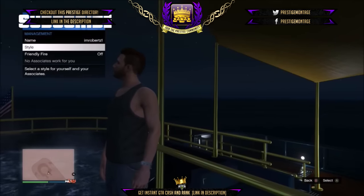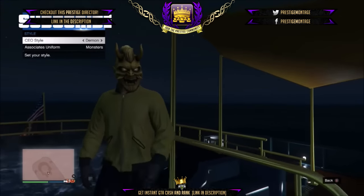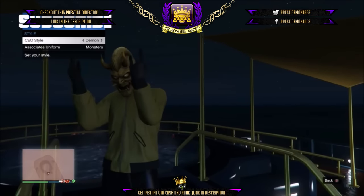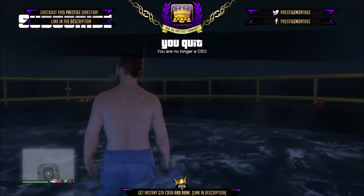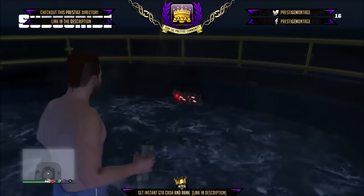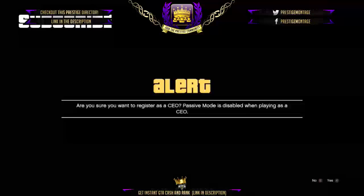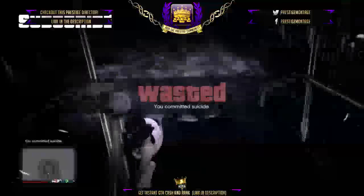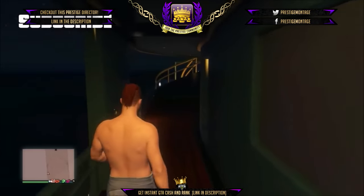To make the invisible arms stick, go to a yacht, start as CEO, go to management, CEO style, and pick the outfit the demon. Now walk into the jacuzzi then retire CEO. Now throw sticky bombs in this location of the jacuzzi. Now start as CEO again then blow yourself up. When you spawn in you should have the swimming trunks. Go to your wardrobe and pick the outfit with the invisible arms. You should still have invisible arms as long as you don't change your CEO.